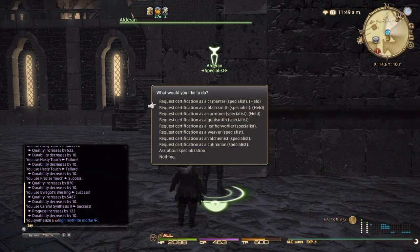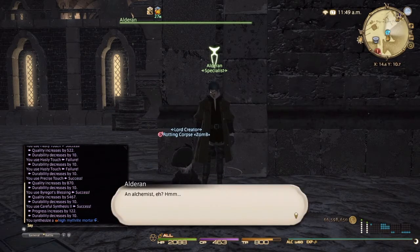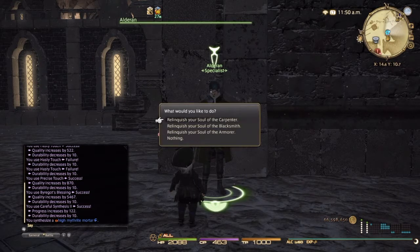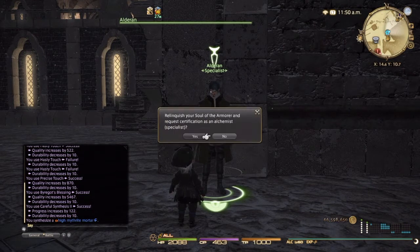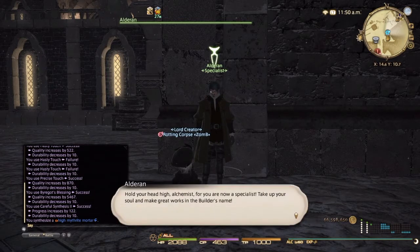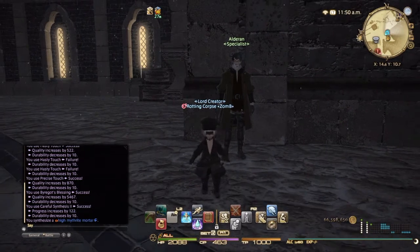The soul of the crafter exchange — as you can see I've got carpenter, blacksmith, and armorer, all already held. And I want alchemist. It says 'an alchemist?' and something about being responsible for the death of a fellow master — light or die, whatever. Relinquish the soul of the armorer — that's the one I don't want anymore. Click on that. Now it says 'hold your head high, alchemist, for you are now a specialist.' Whatever.